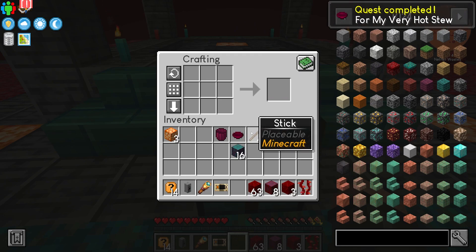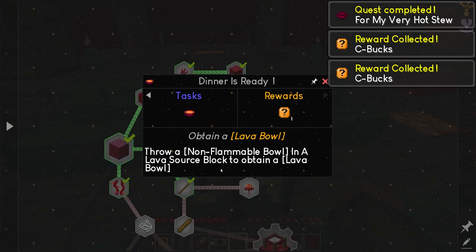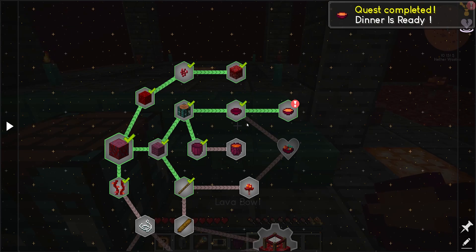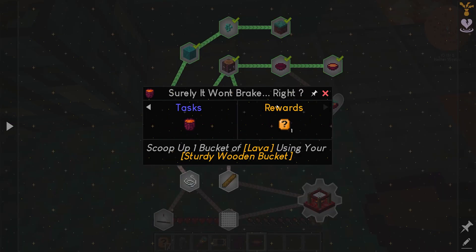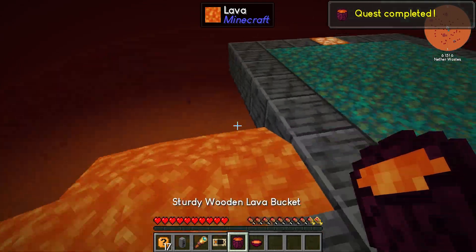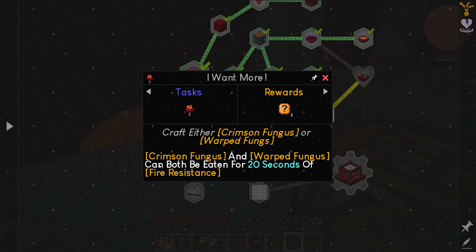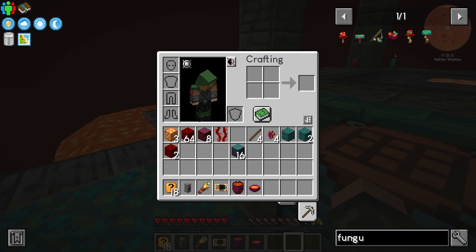Alright, so we got our bowl. We've got our sturdy wooden bucket. Dinner is ready — throw a non-flammable lava bowl in a lava source block. Does that mean it's edible? I'm afraid to try that. And scoop up a bucket of lava. So next we need to grab ourselves fungus. Craft them — both can be eaten for 20 seconds of fire resistance. That's not a bad idea — I feel like that's going to be something needed.